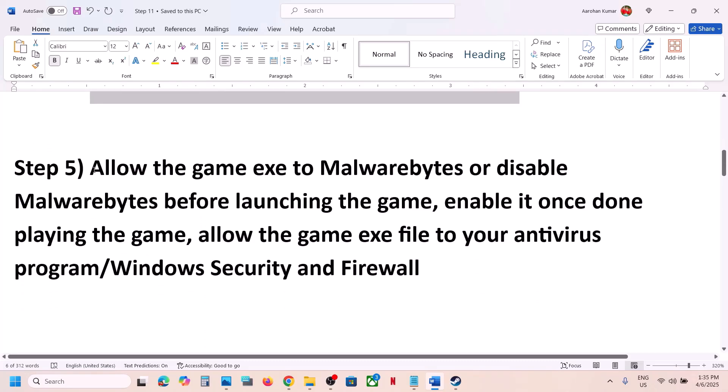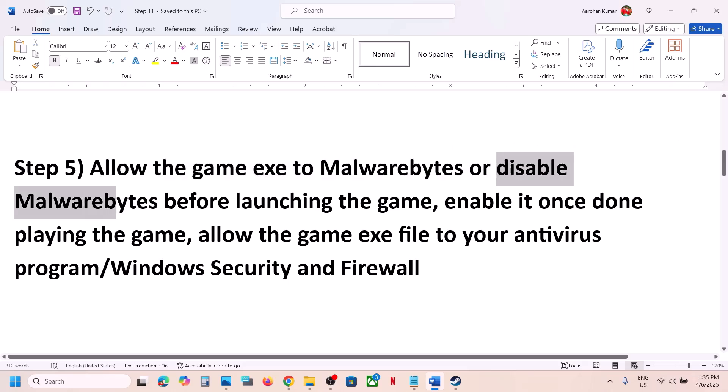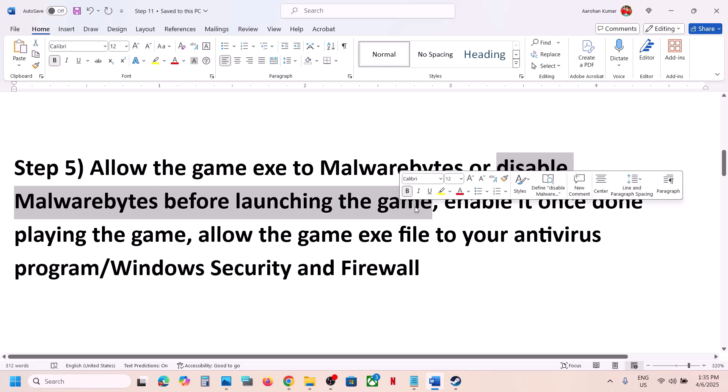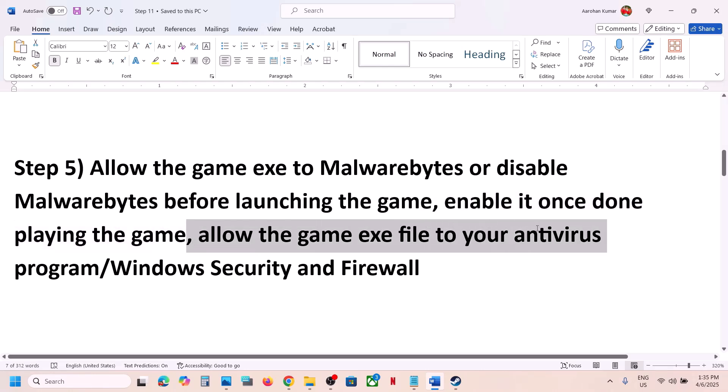Still not working? Allow the game exe file in Malwarebytes. If you're using Malwarebytes antivirus, allow the game exe file or simply disable Malwarebytes before launching the game, then re-enable it when done. If you have any third-party antivirus like Avast, Norton, Defender, or McAfee, allow the game exe file in that antivirus program and then launch the game.